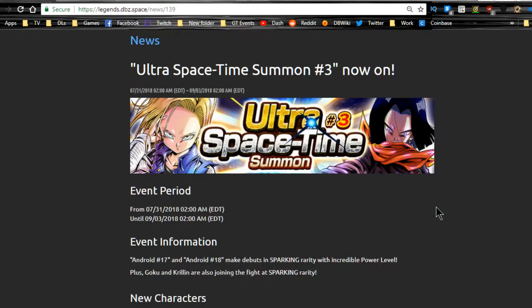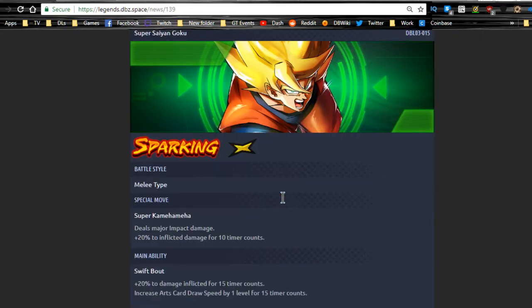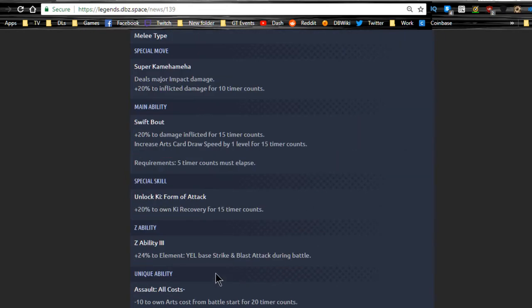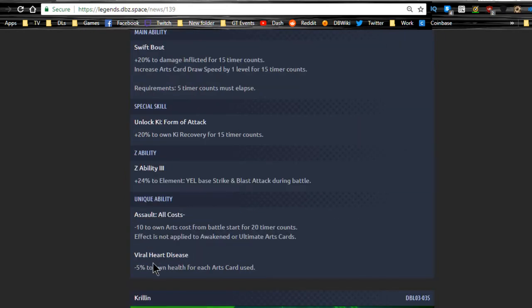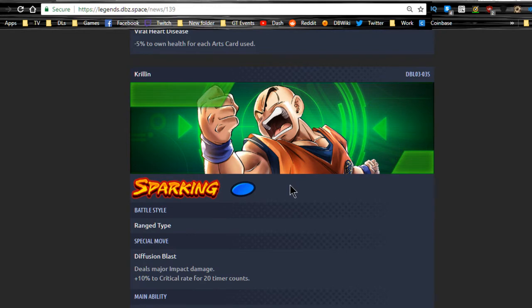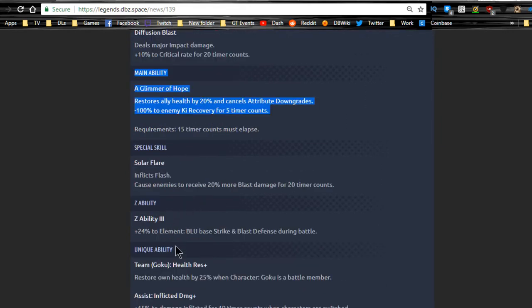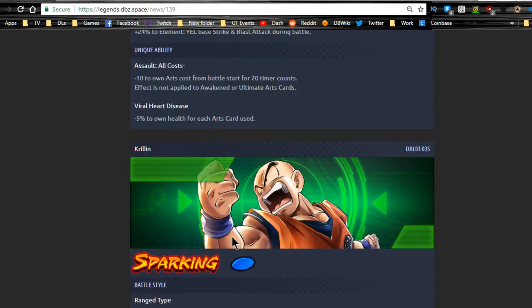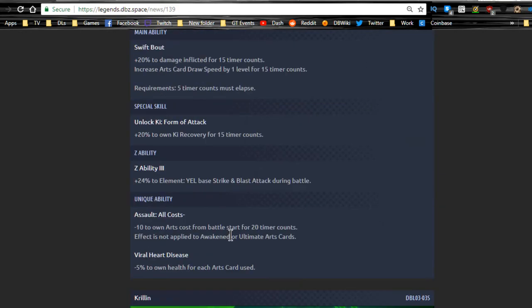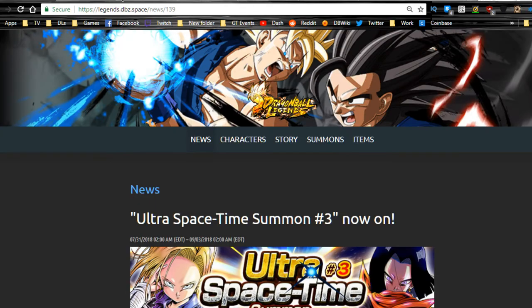If you want to check out the sparking units, I did a full review. Quick recap: Android 17 is not bad, Android 18 is awesome, Super Saiyan Goku I'm not a fan of because whenever he uses an arts card he gives himself minus 5% to his own health. Krillin I think is the most valuable unit on this banner because of his main abilities, special abilities, and Z abilities — everything about this character is awesome. He's a healer, very versatile.